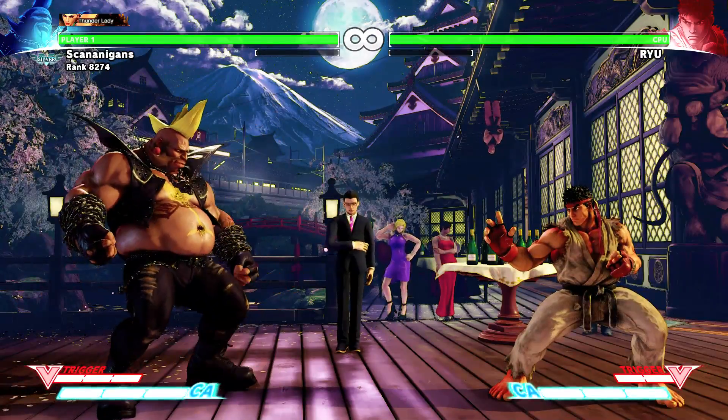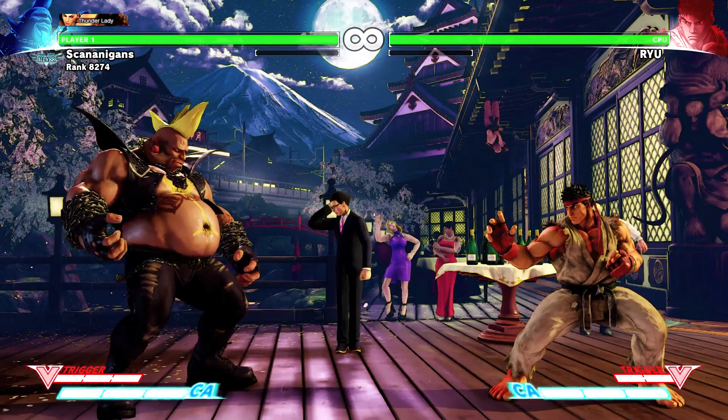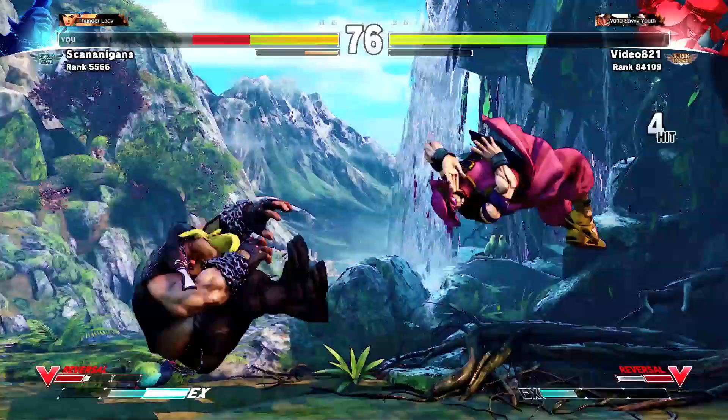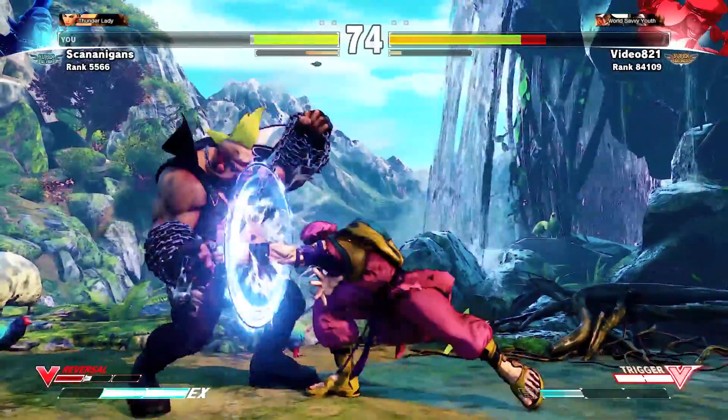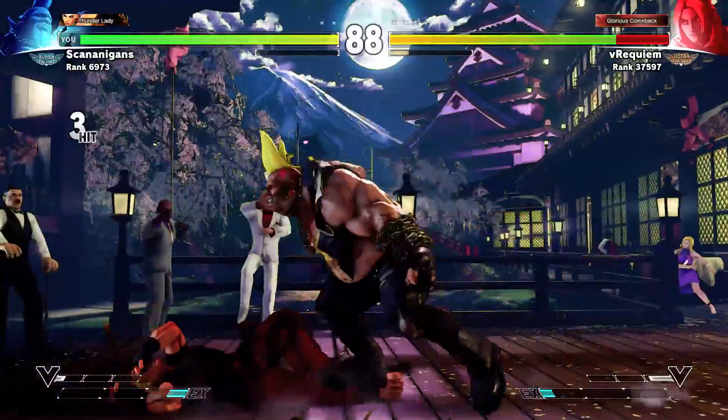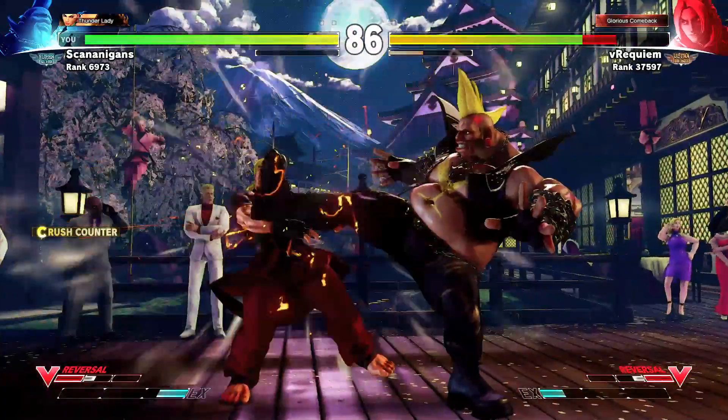Standing Heavy Kick will be your go-to move for crush counters and is a great combo starter. It does the same damage and stun as Bull Charge with less than half of the start-up frames of animation, and leaves the opponent open for a strong follow-up combo.